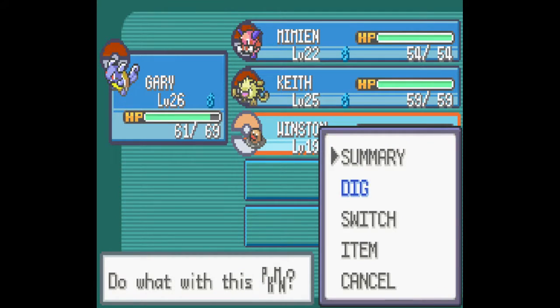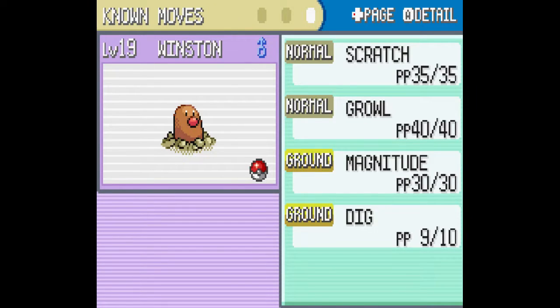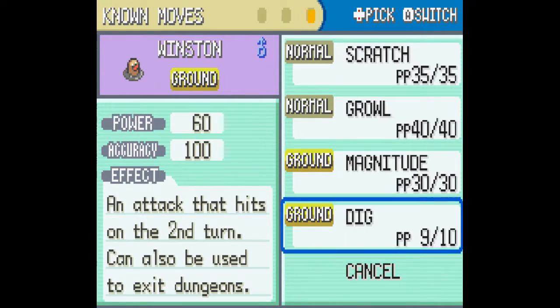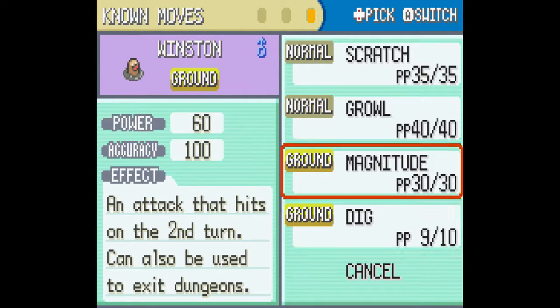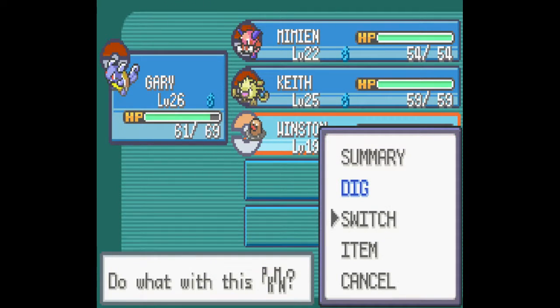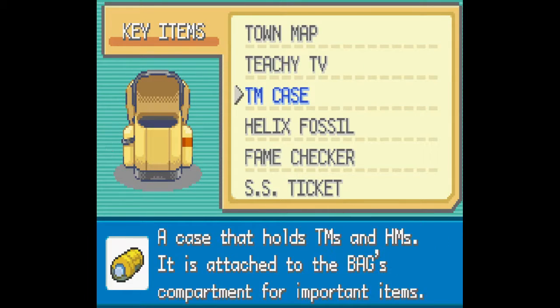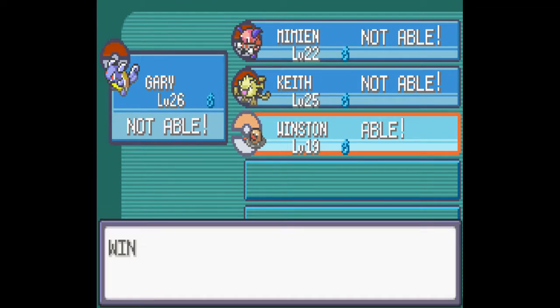He has Magnitude and Dig, both of which are very good. I think we'll move Magnitude first. And then we're going to teach him Cut instead of Scratch — A, because it does more damage, and B, because it's the hidden move that allows us to get into the gym, which is the reason we got him in the first place.